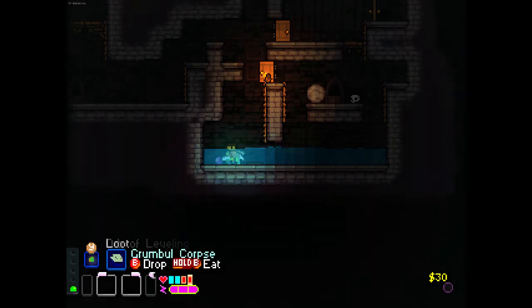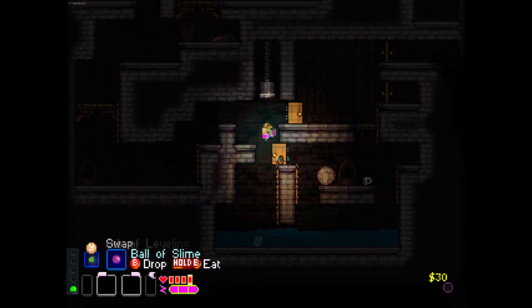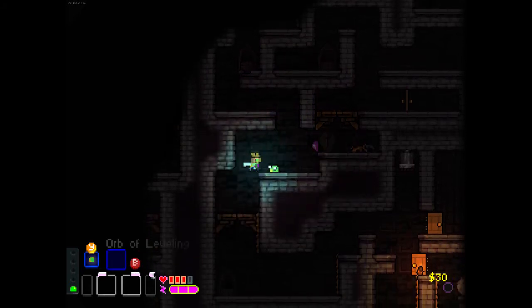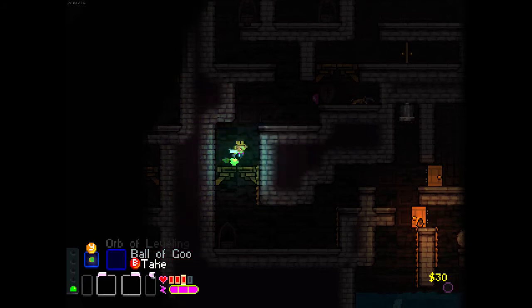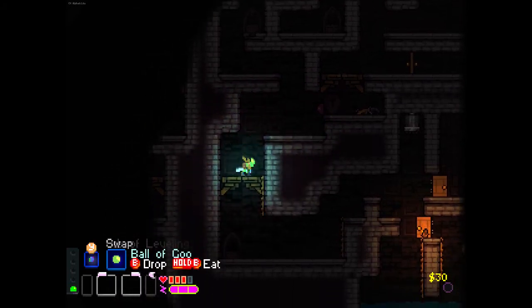Alright, so Grumble Corpse - got Short Sword, which is tempting, but not that tempting. See you, Slosh, have a good one. Alright, so we've got the infinite light source and healing. Apparently you can parry these guys. So you know what? Let's eat them. Did I not pick it up? Oh - I didn't pick it up, that's why I'm not eating it.